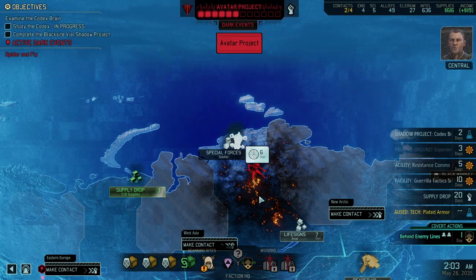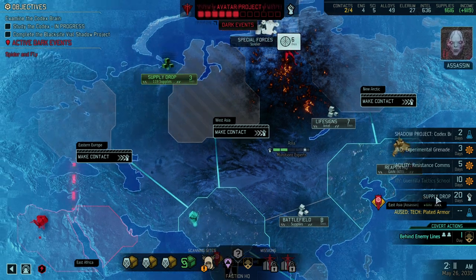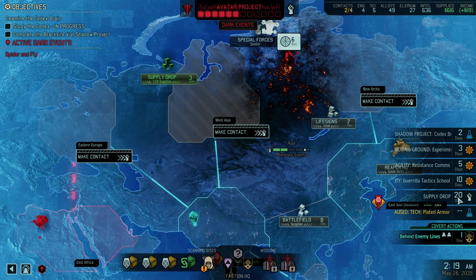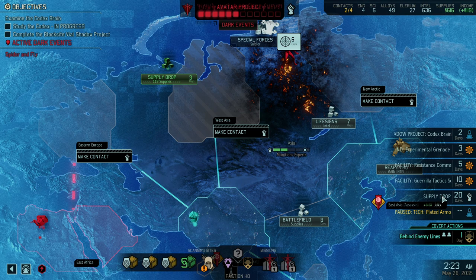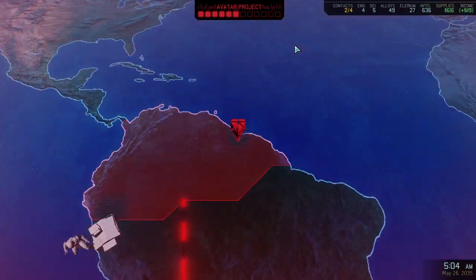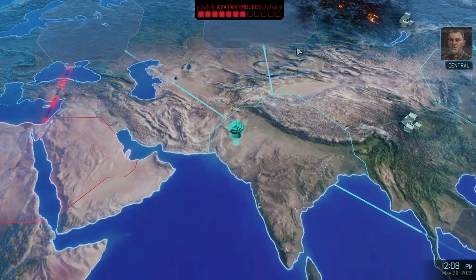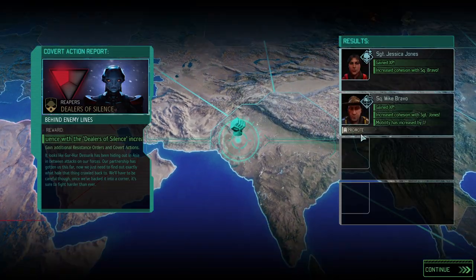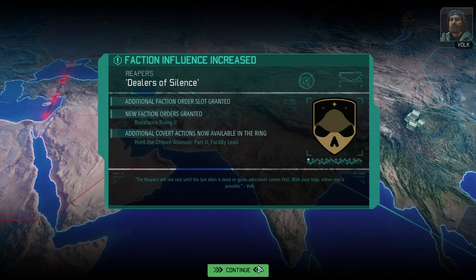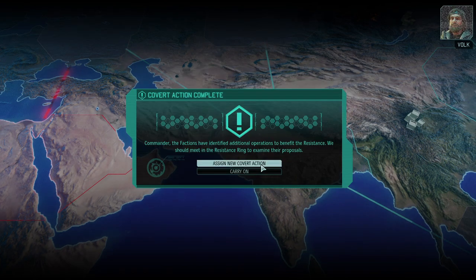The aliens continue to make progress on the Avatar project - if we're going to slow them down we'll need to move fast. Did we skip the supply drop somehow? I don't remember that. We could pick up new resistance orders - that's strange. We want to set back the aliens' work on the Avatar project, we should hit one of their facilities as soon as possible. Mike got a promotion - love it. Plus two resistance contacts will mean we have enough resistance contacts.